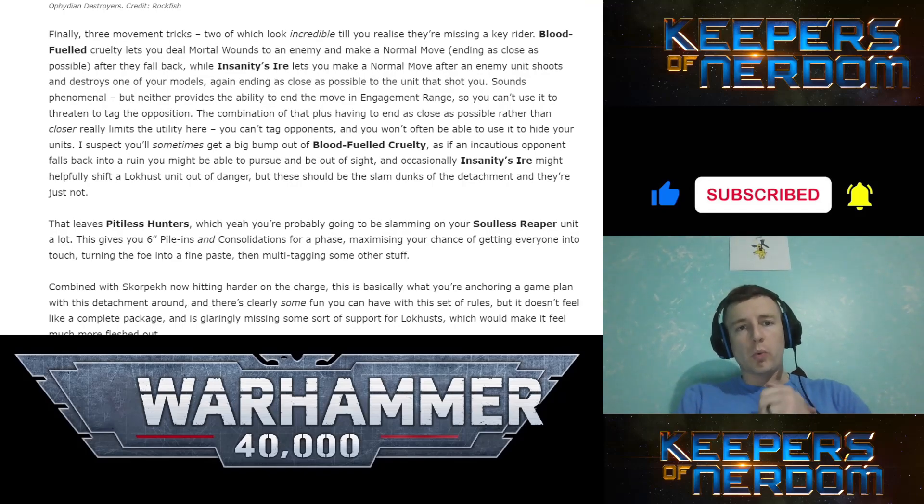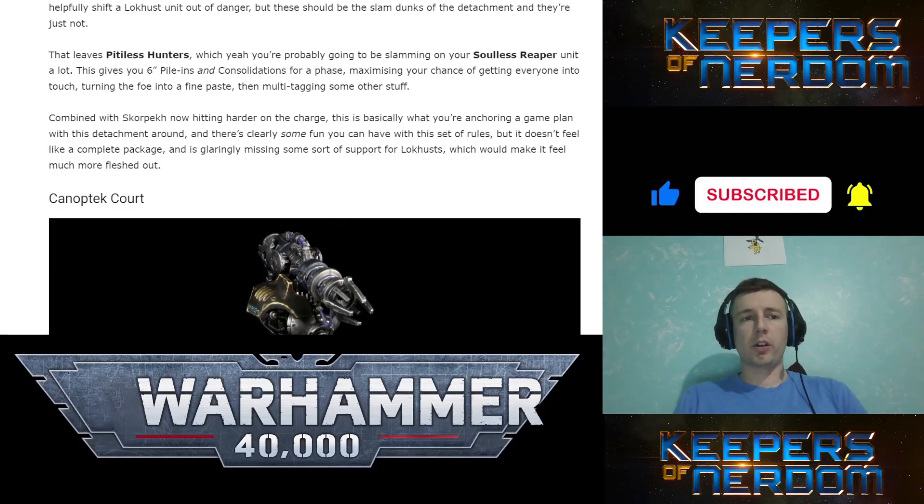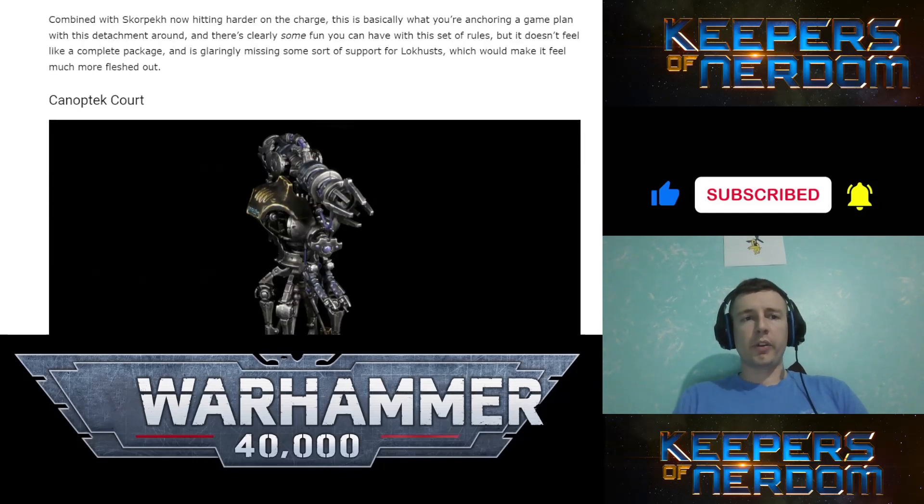Blood for Fuel lets you deal mortal wounds to an enemy and make a normal move after they fall back. Insanity lets you make a normal move after an enemy unit shoots and destroys one of your models, ending as close as possible to the unit that shot you — but you can't end in engagement range. Pitiless Hunters gives you 6-inch pile-ins and consolidations for a phase, maximizing your chance of getting everyone in touch. That makes Scorpekh Destroyers interesting.